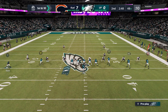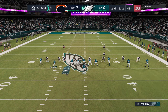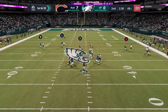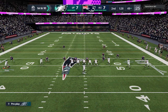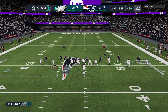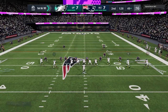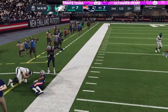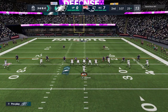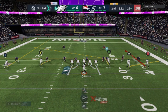Against man coverage you only really need three receivers for the setup: the streak, the smart route, and the drag on the A route. That leaves two receivers free to do whatever you want. The drag is a man beater — users often won't follow it, especially on a man blitz out of empty. I'm still typically looking at the Y route first, but the A route is always there as a reliable check down. If you have a good tight end, you can also put him on a slant — that's a very safe option too.